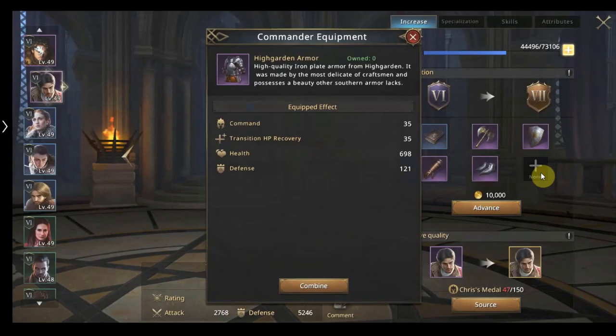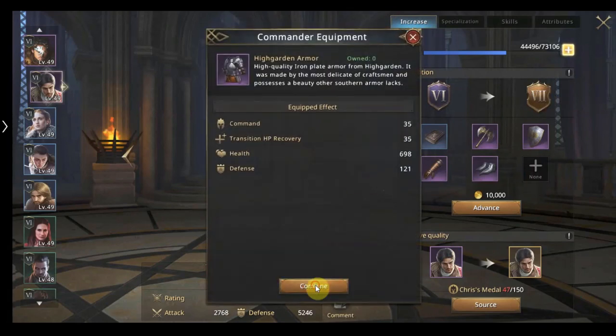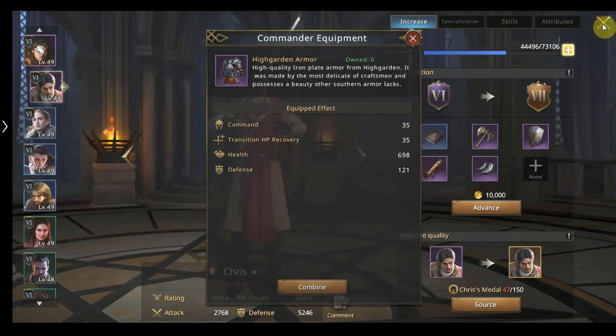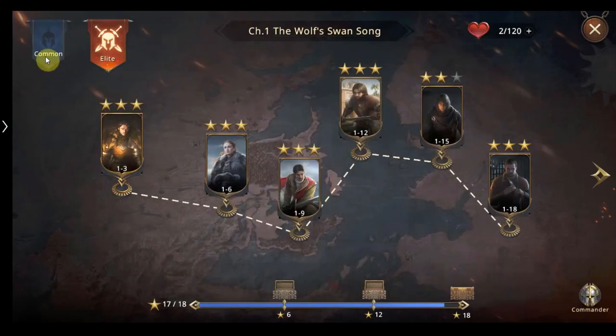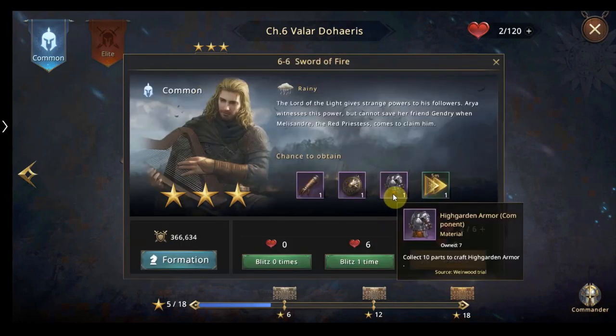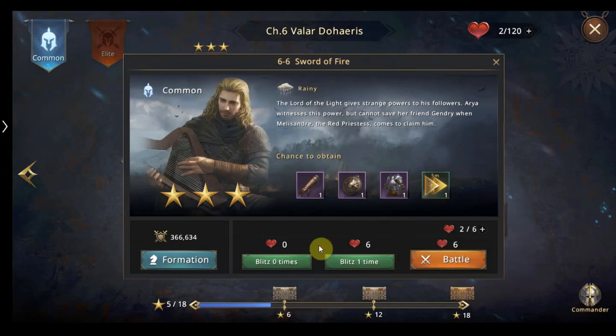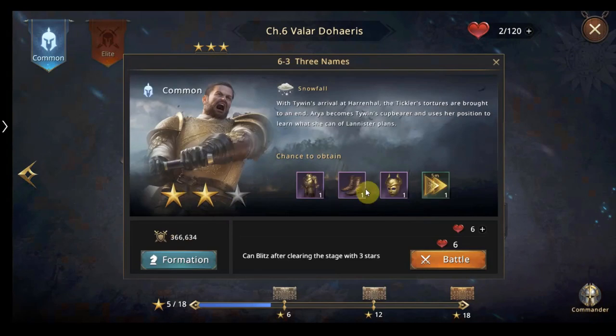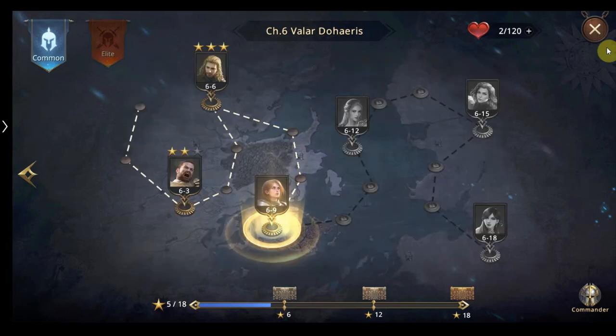For example, I need one more item to get Chris to his next rarity at level seven. So we click on there and click combine. We click on the armour piece that's required and it will show that I can blitz that level because I have it at three stars. If you only have two stars you can't blitz — this is why I left it at two stars, to show you. You have to go through the battle and beat it individually before you can blitz. I hope that's been helpful and will help you level your commanders. I will make a separate video going into more detail.